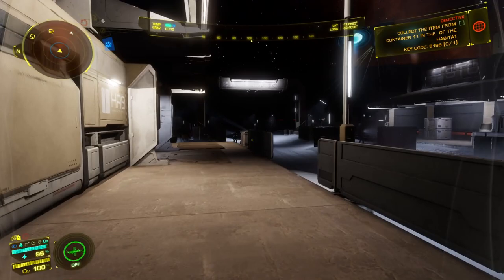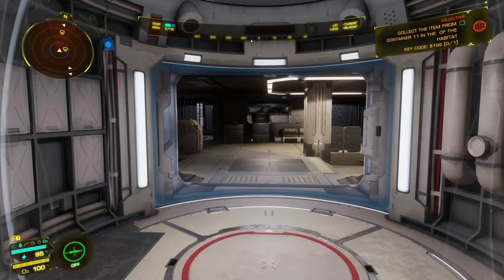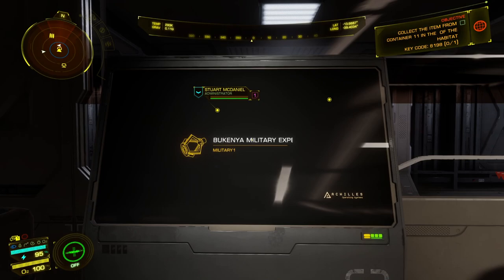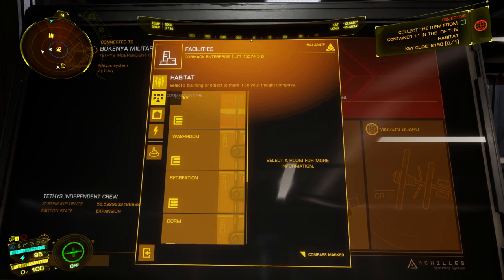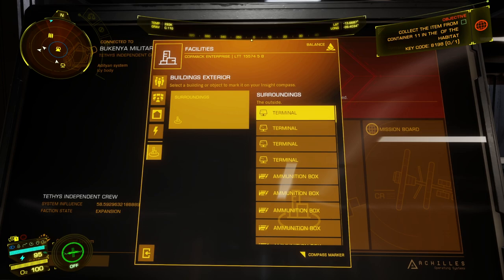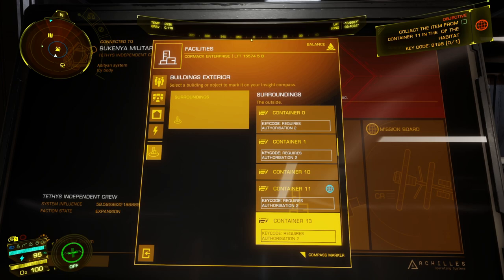There will always be a terminal in these dorm rooms, and I just like to run to them. It's giving you a hint on where to look inside the facility to find what you're looking for in your mission. But I like to come to the building's exterior and go to Surroundings, then look for Container 11 — just scroll down the list until you find the container you're supposed to be looking for, and then just tag it.